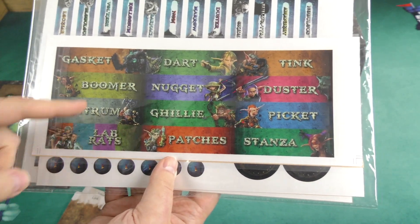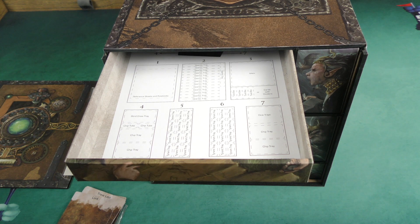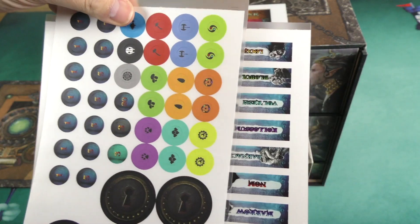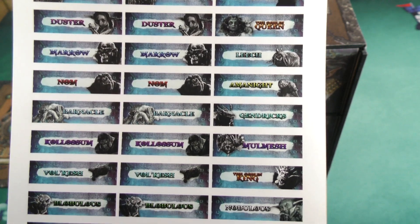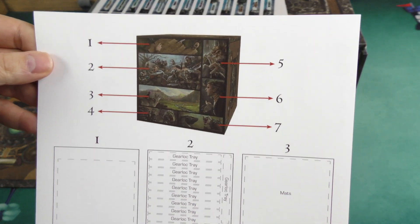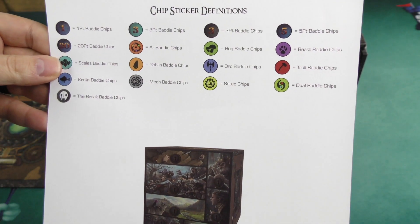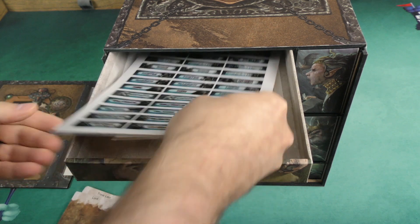Here are some gear locks — Gasket, Boomer, Tantrum, the Lab Rats, et cetera. Other stickers here — you can see the different tyrants all along there. You can also see kind of an overview of how things get organized and the different definitions. It's a bit of a guide on how to actually organize and put this all together.